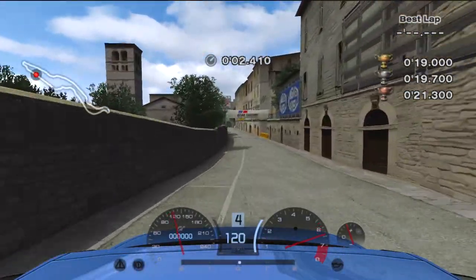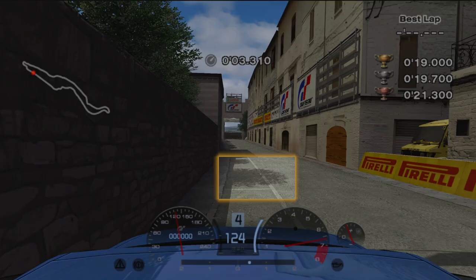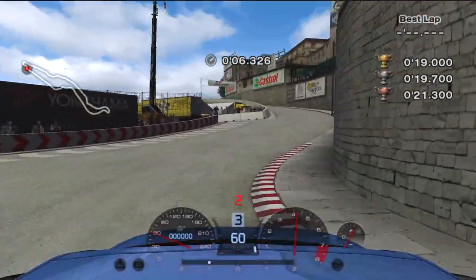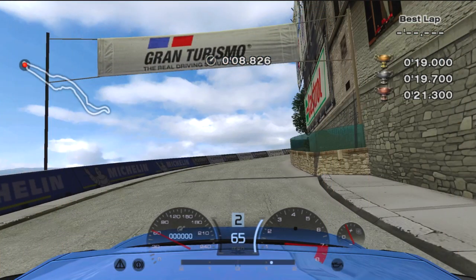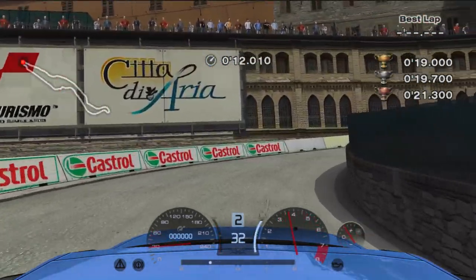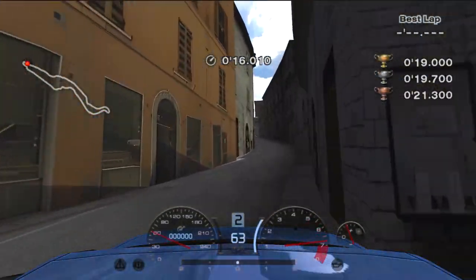Lastly, for IB16, you'll once again head down this backstretch, this time braking at the first tree shadow past the banner. Try to cut the corner after the arch, and shift to second gear by the time you get back on the power. Brake at the Gran Turismo banner above, and aim to take a V-shaped line through the turn. Aim for the banked section inside the exit to get some more rotation, and keep your line as tight as possible through the narrow uphill street to finish the test.